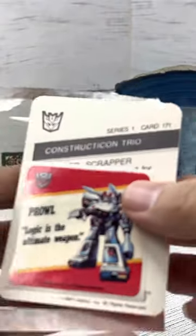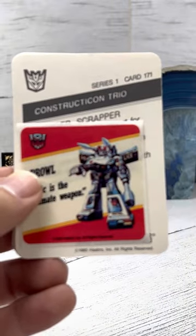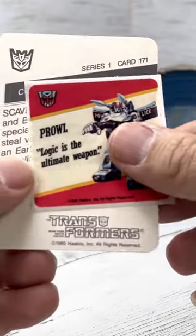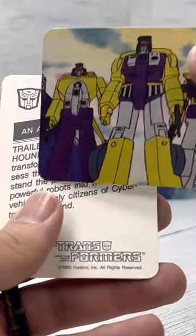Construction Trio right on the back here, along with a Prowl sticker. Scavenger, Scrapper, and Bone Crusher.